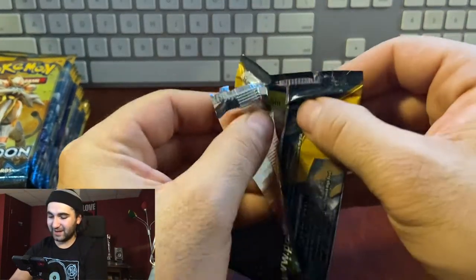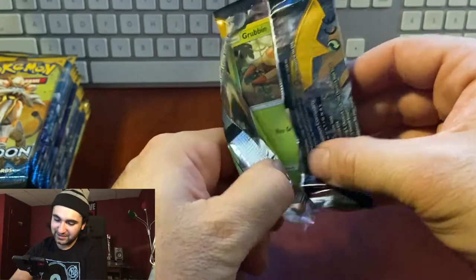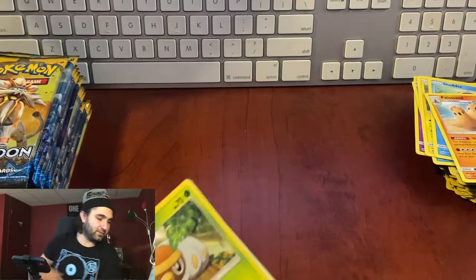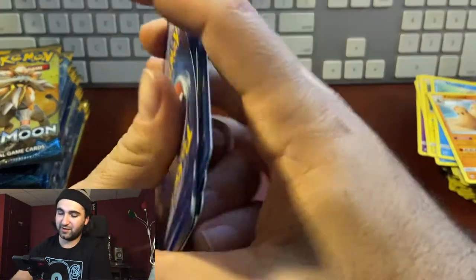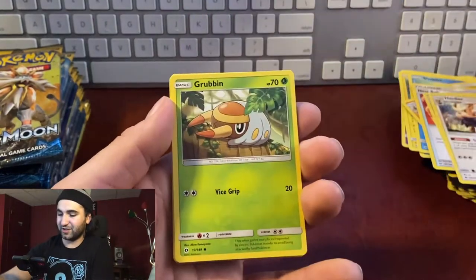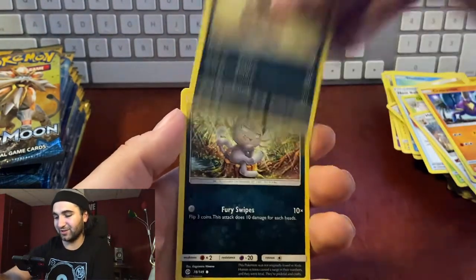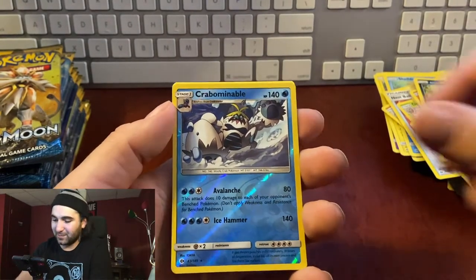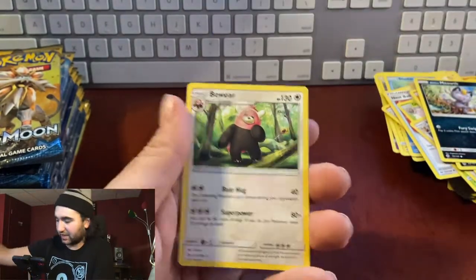One GX card — this might be the worst box of Sun and Moon ever opened. Pack eight: energy, Nest Ball, Dart, Herdier, Grubbin, Drowzee — so many doubles and triples already — Crabrawler, Sandile, Alolan Meowth, reverse hollow, non-hollow Bewear again. Crabominable — I know I'm pronouncing that wrong.